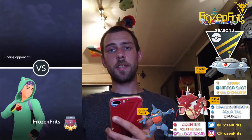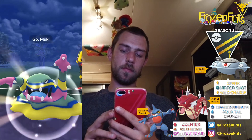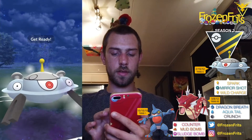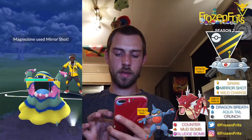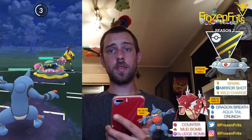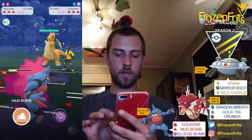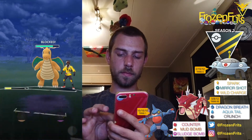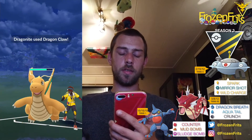On to the next battle and we're gonna start off against an Alolan Muk, so I'm gonna throw this Mirror Shot and after that I'm gonna switch into Toxicroak. I'm not gonna shield this, and then he comes in with the Dragonite so we're gonna throw this Sludge Bomb. He shields that up and we're gonna let this go because we can't switch yet.